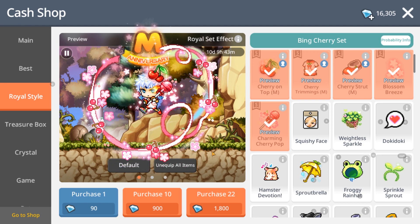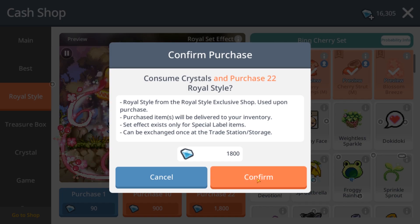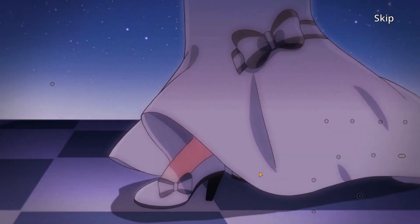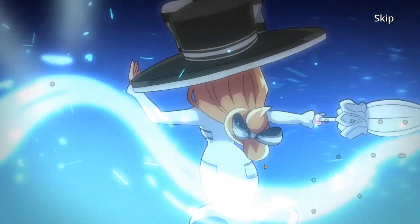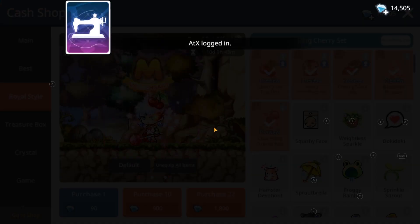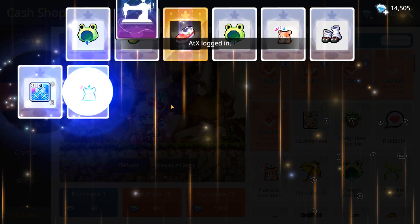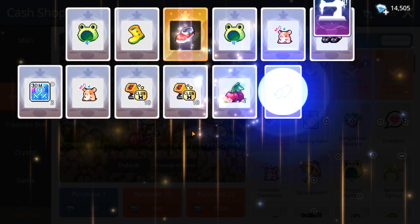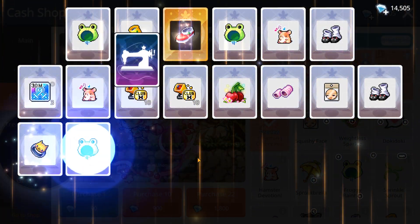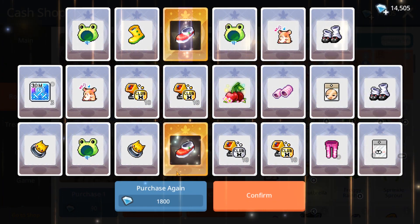Let's start with some royal style pulls — use up all my crystals, no point leaving any. Come on, rainbow umbrella! Oh no, no rainbow — maybe two or just one. My first pull after so long and it's not really very good. I have two, I'll try another one.